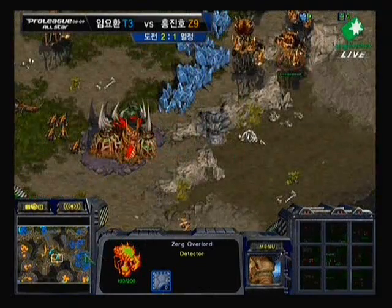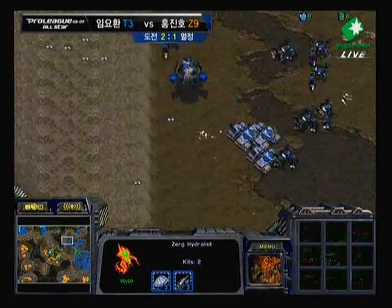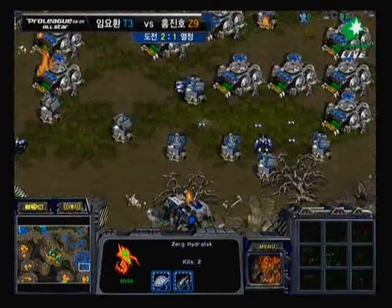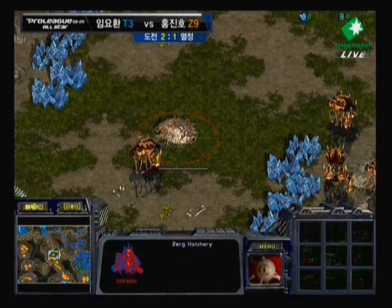Great fight, though. Great defense from Boxer altogether is really what this came down to, because there were multiple opportunities where Yellow could have turned this game around — especially with that Mutalisk harass. But that Vulture going to that bottom right-hand corner was huge. Absolutely huge. And just able to distract altogether. Also that turret placement at the upper left — just too much.